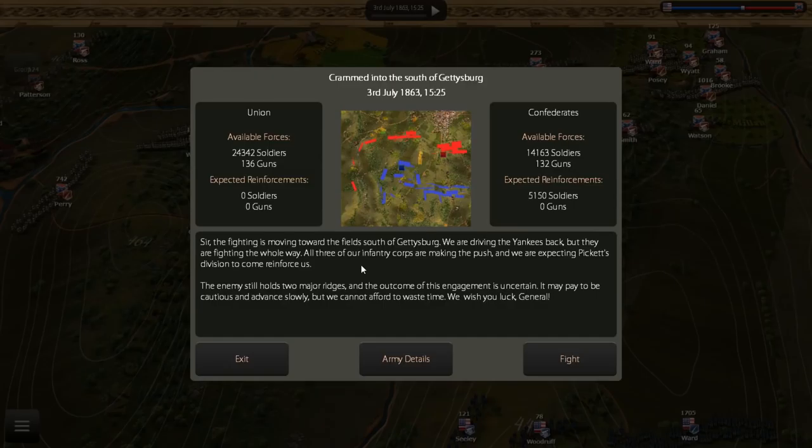Crammed into the south of Gettysburg. The in-game briefing begins: the fighting is moving toward the field south of Gettysburg. We're driving the Yankees back, but they're fighting the whole way.